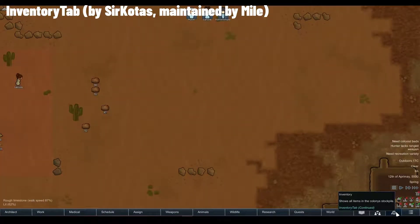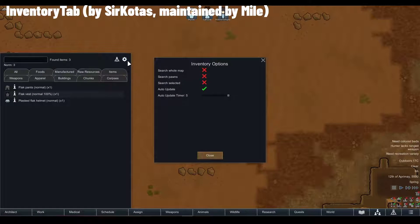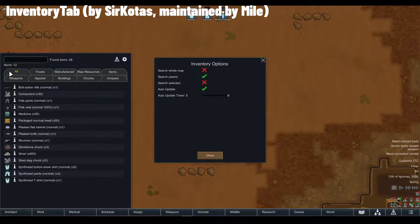The Inventory tab, which appears in the bottom right, gives you a very simple way to sort through all your items based on type. In the settings you can configure extra features such as the ability to search selected items, and even search the pawn's equipped apparel so you can see worn items in the apparel tab. It's like the stocks menu in Dwarf Fortress but in graphical form.